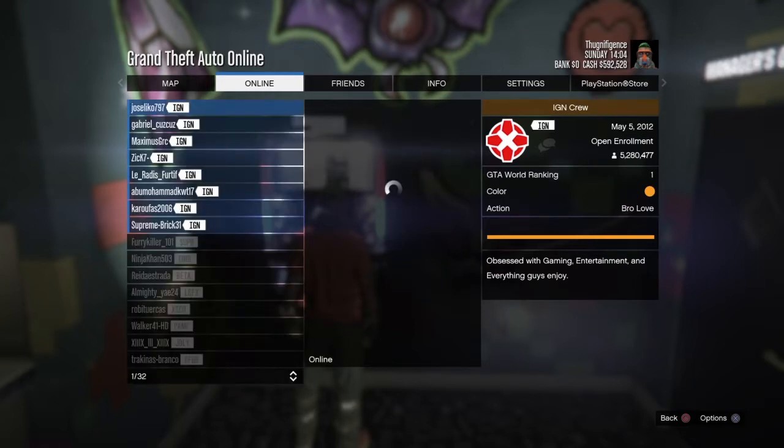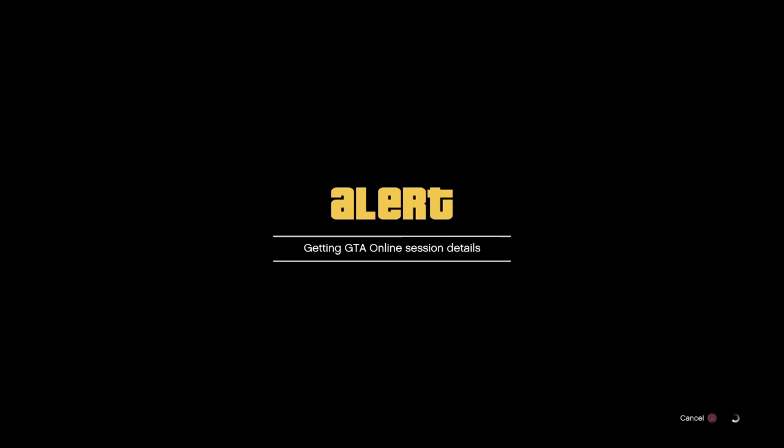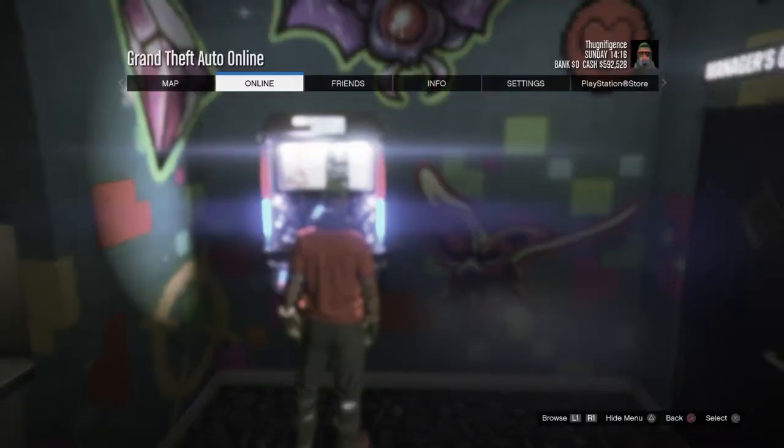You just want to join any one of these members — I'm going to join this first one. You're going to join their game, accept the first alert, and decline the second. So we accept the first alert, decline the second, and now we're going to hit start again.